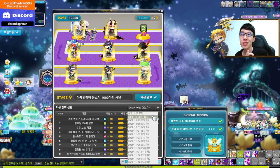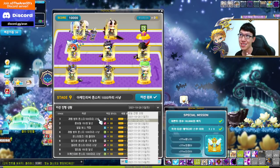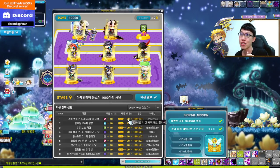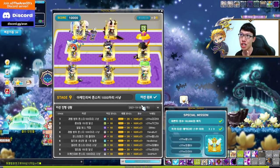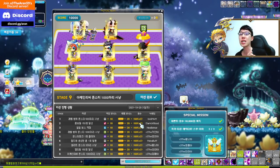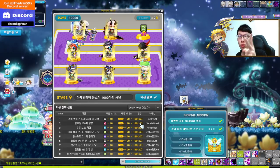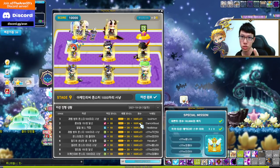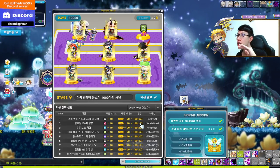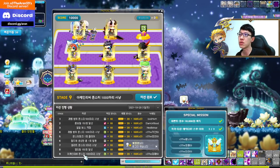Each day the required class changes — today is pirate, day two will be warrior, day three magician, and so on. So you basically need two of each class: two warriors, two thieves, two pirates, two magicians, and two archers — all level 200 and above. Then you get 80 points easily.